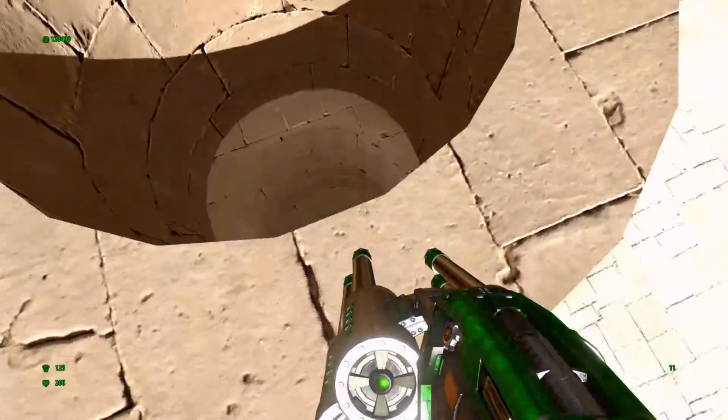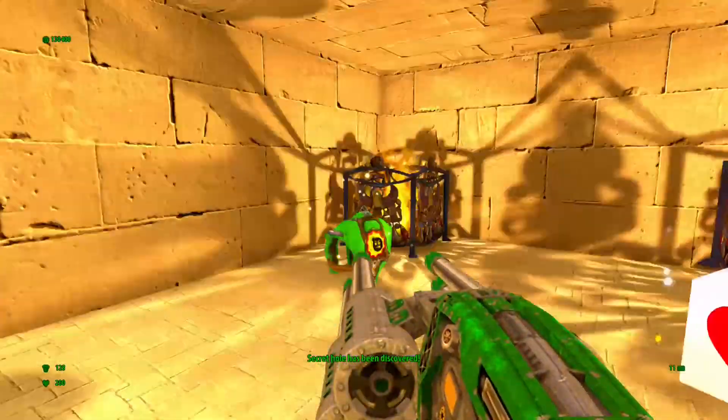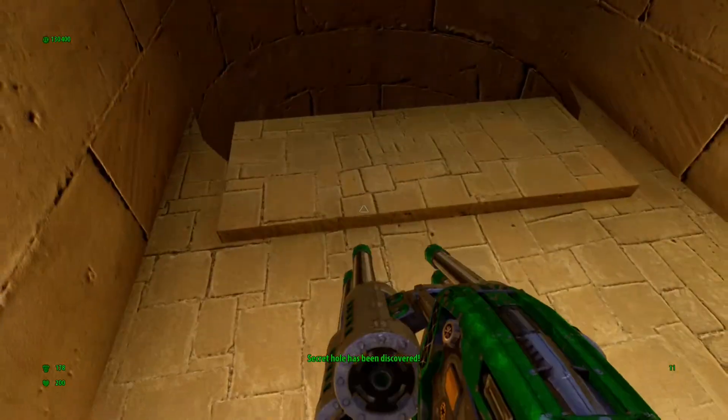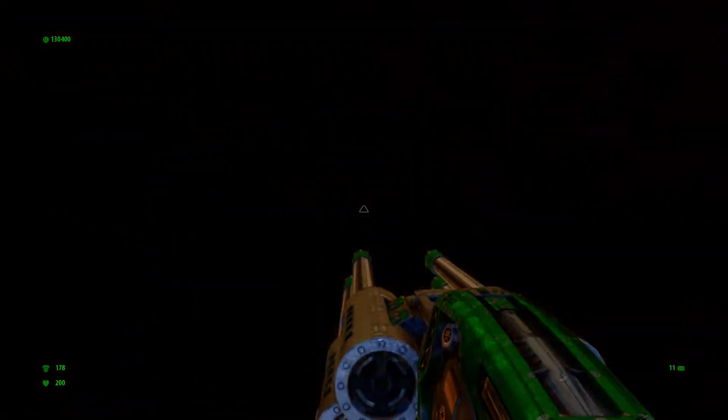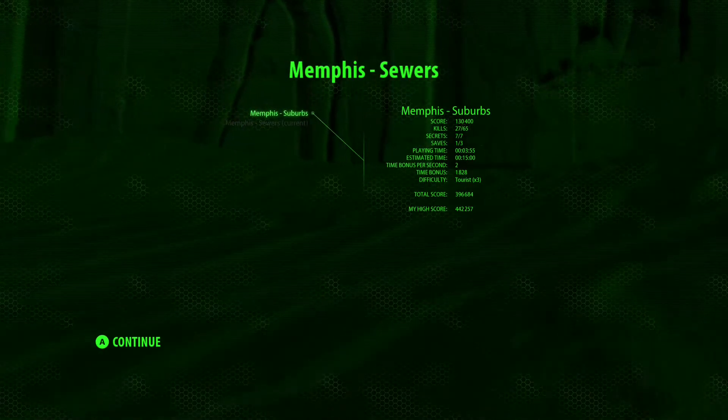I like to do it from this side here because you can see the little ledge right there. If you just walk straight forward and hold forward, you'll land at secret number seven. Simple as that guys — very quick, very simple.